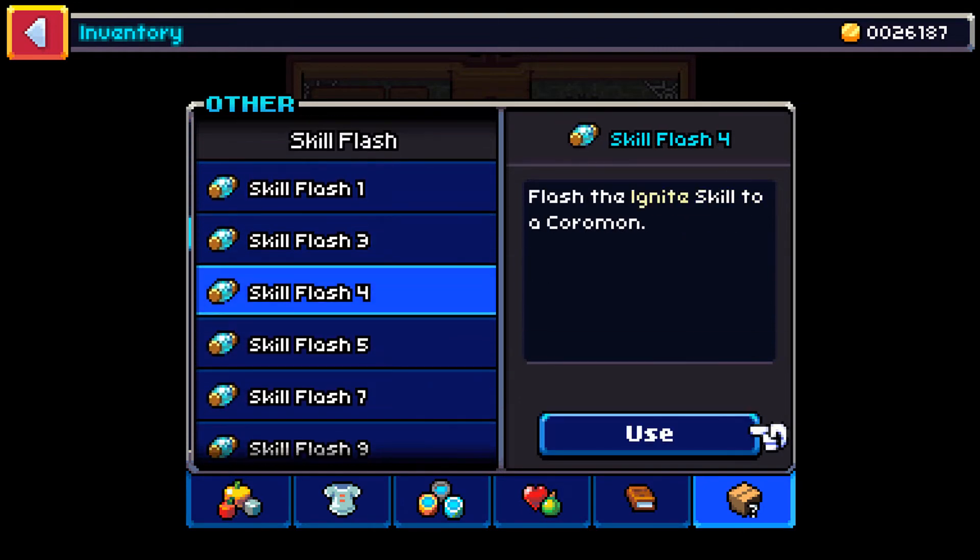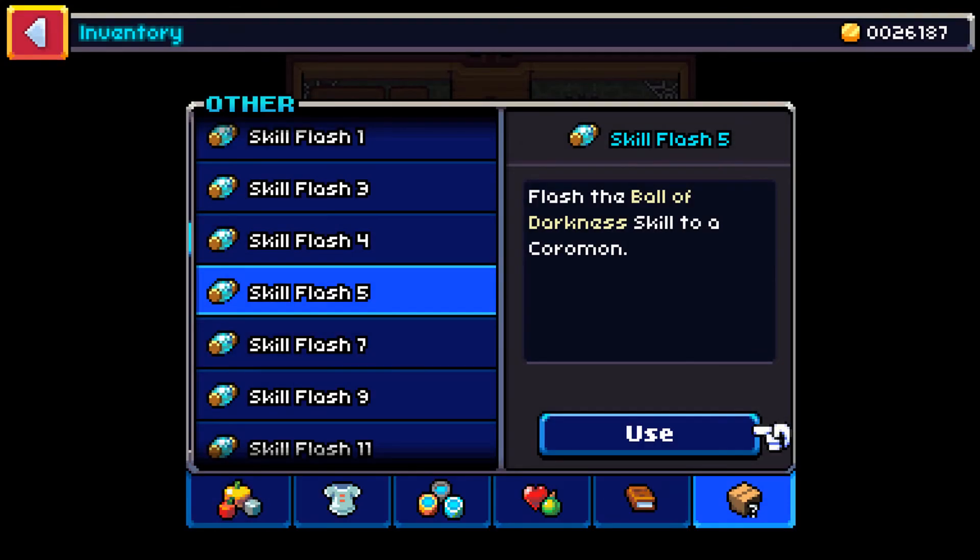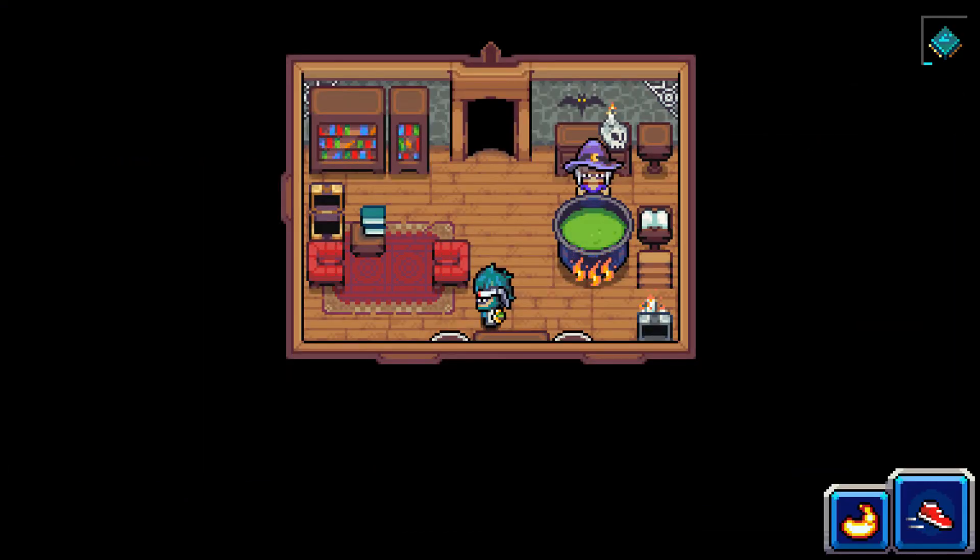It is Ball of Darkness. And it is, as far as I know, the best move that you can give Pergi and its evolutions. So that's why I wanted to come in here.